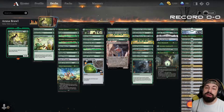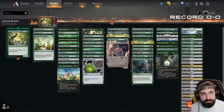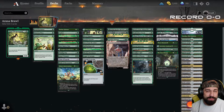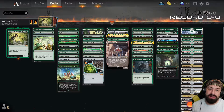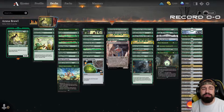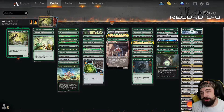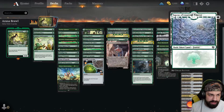Hey everyone, it's Chris with another free-for-all brawl. We are playing Azusa, Lost But Seeking. The idea is basically just to get as much mana out there as possible to play giant massive beaters, spam the board with as many things as possible. Azusa, Lost But Seeking is two and a green for a 1/2 human monk — you may play two additional lands on each of your turns. Pretty amazing ability.